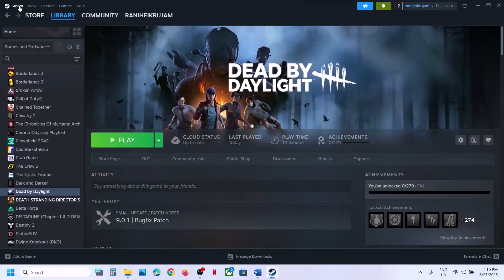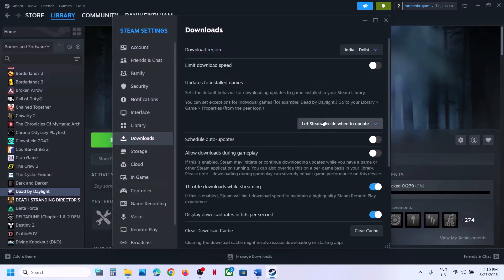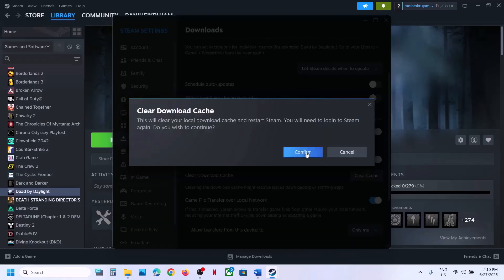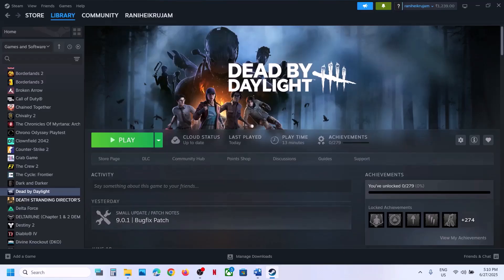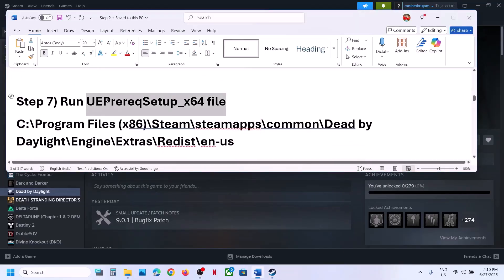Still not working? The next step is to clear the Steam download cache. Go to Steam at the top left, click on Steam, go to Settings, then go to Downloads. You will see the Clear Cache option — click on it, confirm it, and once done launch the game and check.